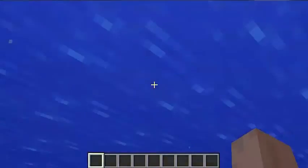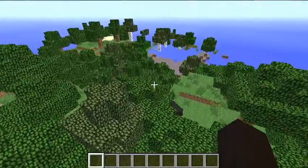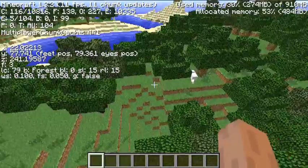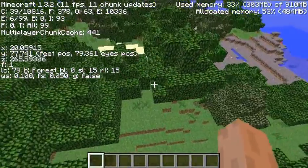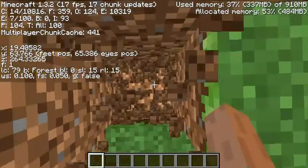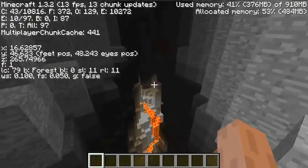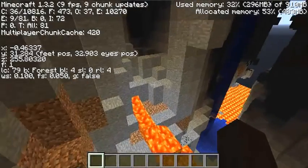Next we'll go over to the ravine and see what that's like. The ravine is at 19 and 264, so let's just go there. And down here - here's your ravine. Looks quite big by the looks of it, and it connects to another ravine.